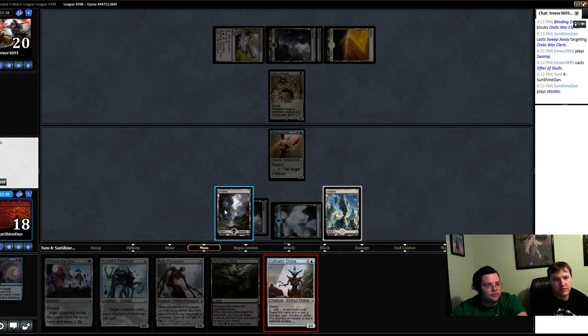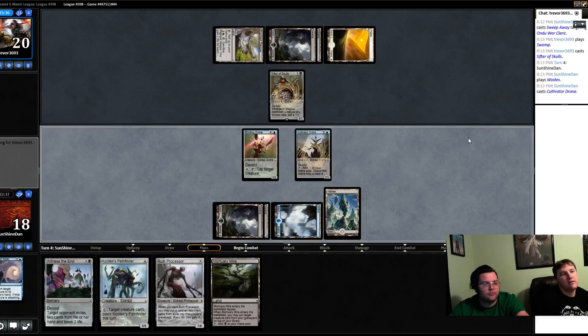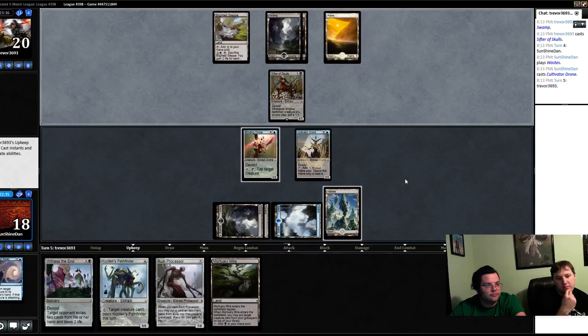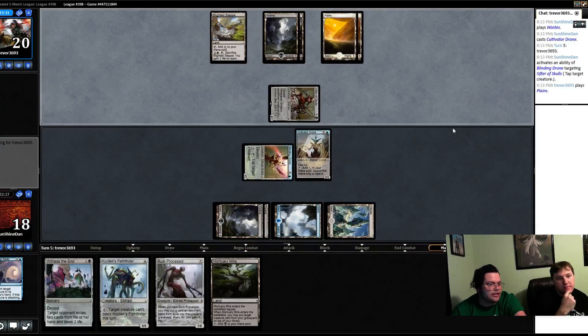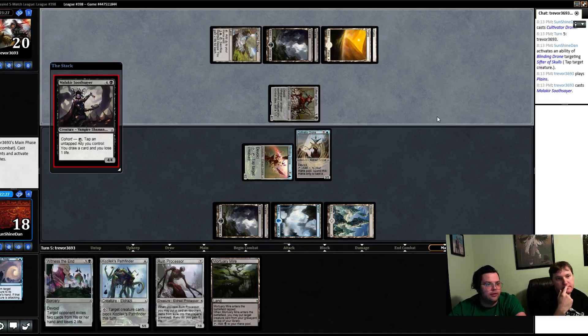Do we want to commit to tapping that down? Yeah, and just play the cultivator drone. Next turn we probably want to try to cast Witness the End on them — or the turn after maybe. We'd like to buy more time. Our opponent does have a lot of cards in hand, so I'm not rushing the witness. I could easily play the pathfinder before the witness.